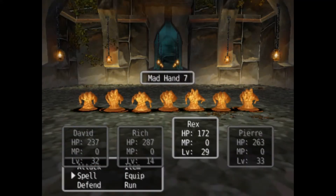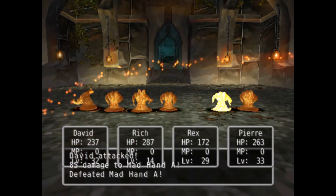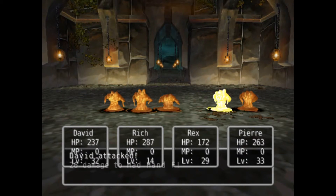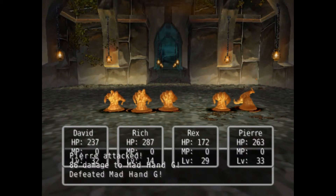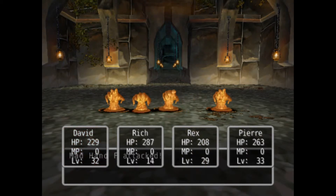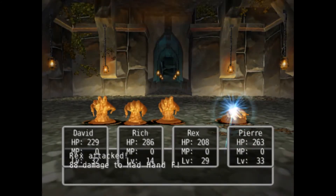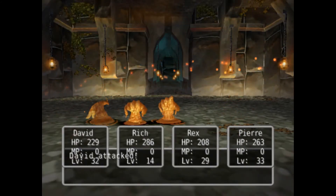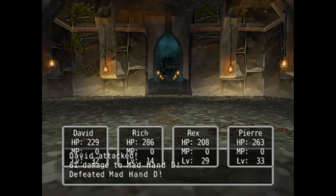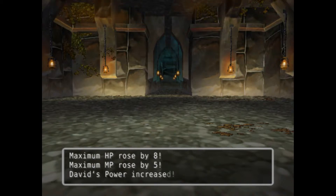I'm going to cast Boom from here — oh no, I can't. Last floor I encountered these guys called moon faces. They cast Chance, and they are a royal pain. Their Chance spell made it so that all my guys had zero MP. So I am screwed — I am on the fourth floor of this dungeon with no healing, no magic, no nothing, no Evac, none of that crap, because of that asshole who cast the Chance spell on me.